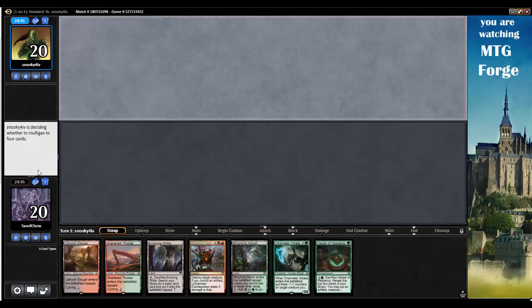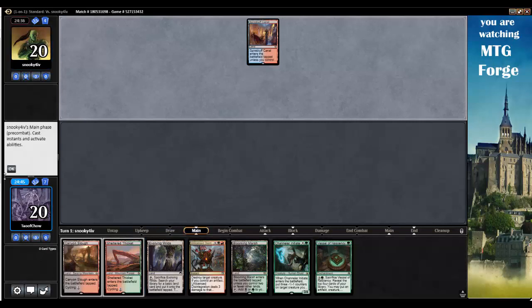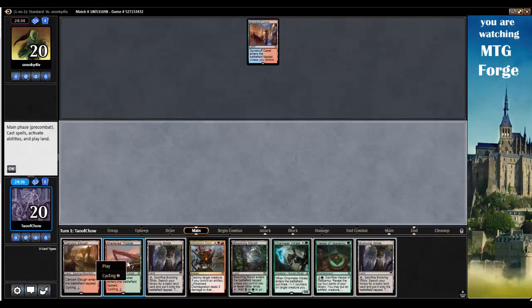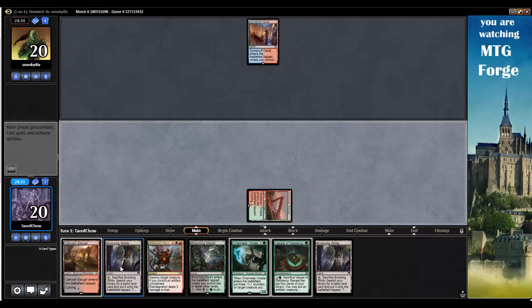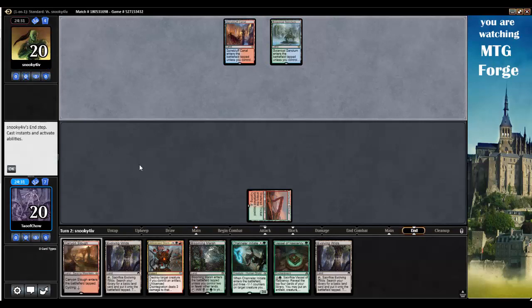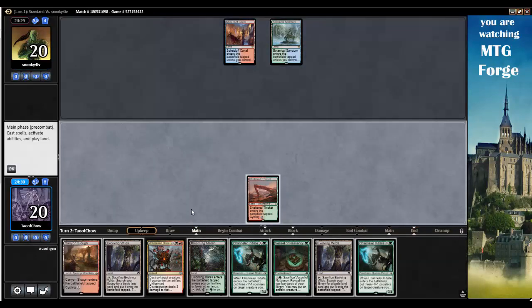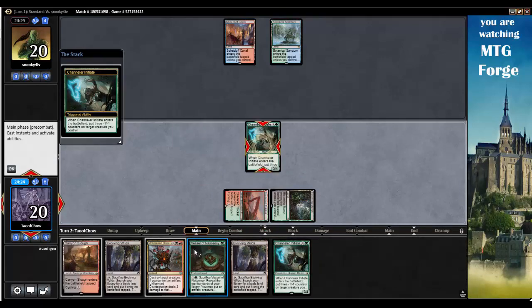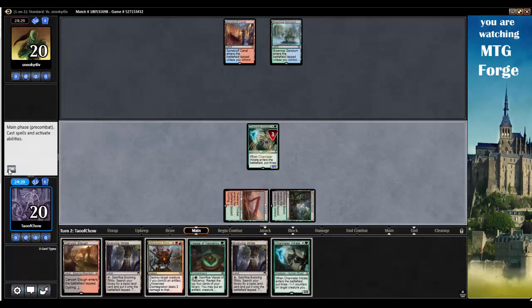So I can go turn 1, opponent mulls to 5, which is really good for me. Spire Bluff Canal. Turn 1, let's go Sheltered Thicket. Just Sheltered Thicket and go. Turn 2, I'll play Blooming Marsh into Channeler Initiate. Double Channeler Initiate is quite nice. Let's get green and green. Now we'll go Channeler Initiate, then I can start using that to pump up the mana.